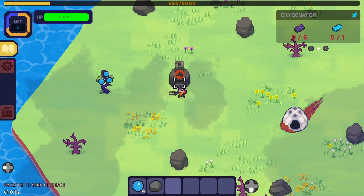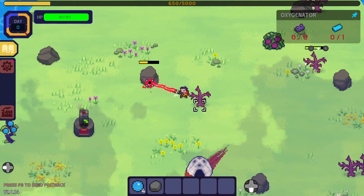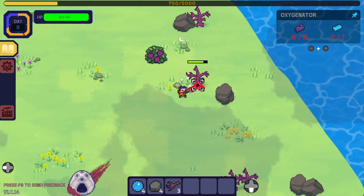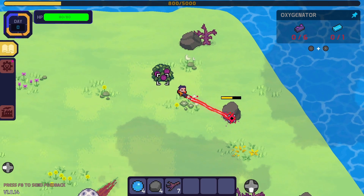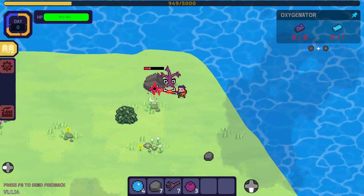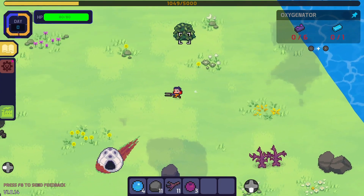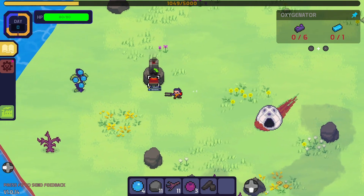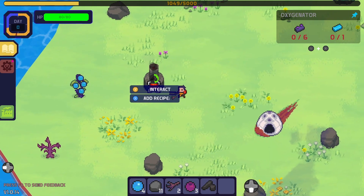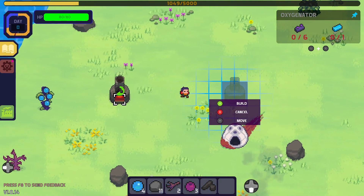We need charcoal before we can turn the stone into the modular bricks. Let's do this. Answer all with X and it just goes. Sweet. Now let's get some more stone so we can make the bricks. Then we'll get this next. We can add another recipe — make a bunch of charcoal. And I have enough to make another furnace — let's do that. We'll have one for charcoal and then we'll start making other stuff.